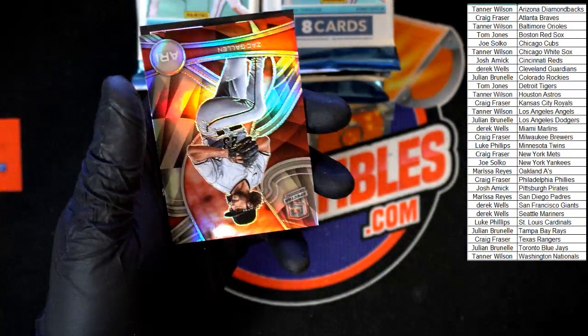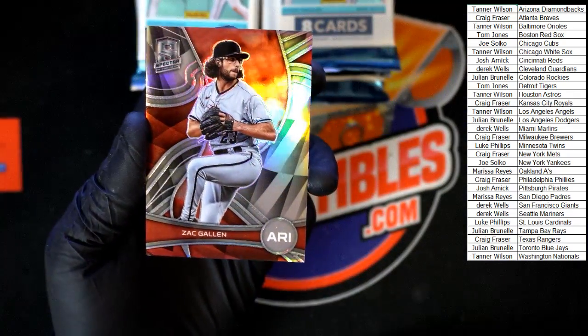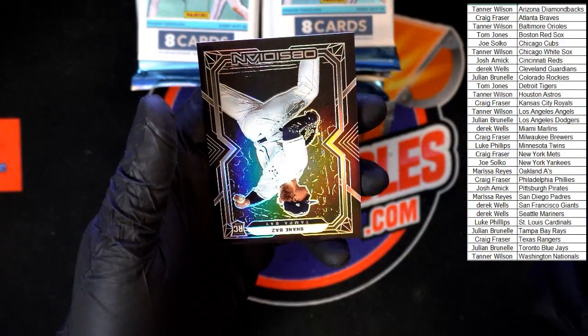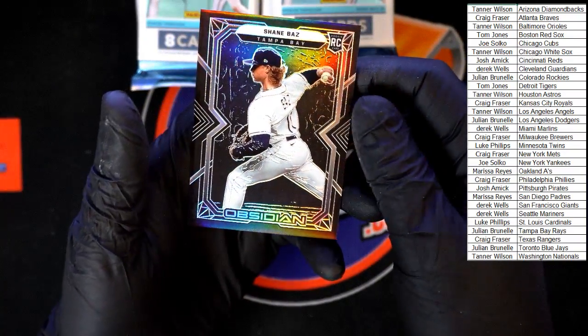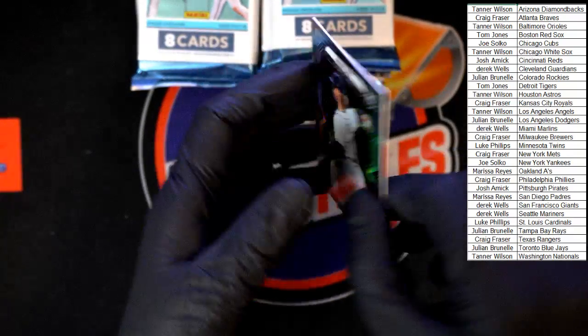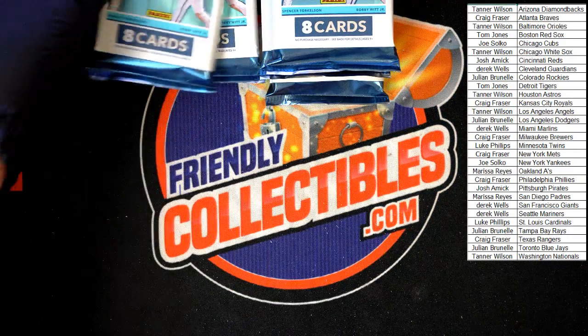Zach Gallin Spectra going to Arizona — just want to make sure it's okay, it's a very thick card on that Spectra. And then the Obsidian — Shane Baz for Tampa Bay. That is very sharp; the Obsidian is a super nice looking card right there. Next pack.